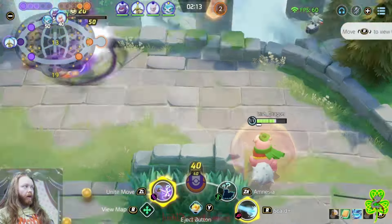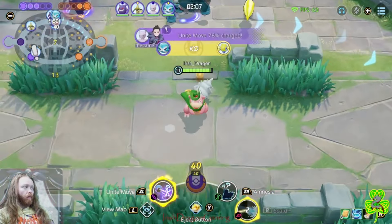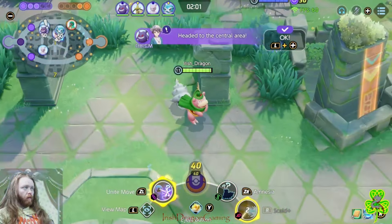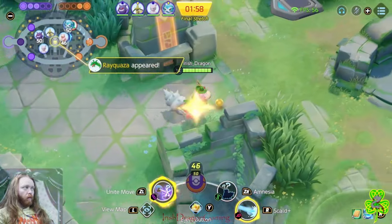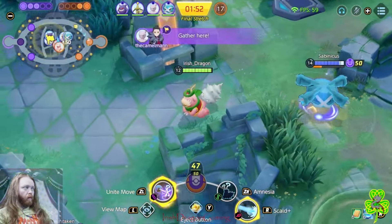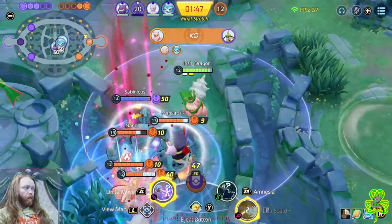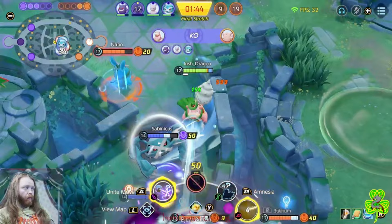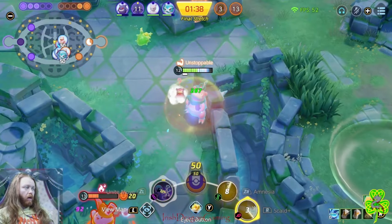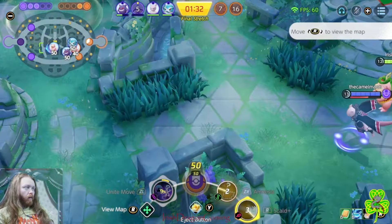I'm zoning Azumarill. Uniting Azu because it's my only choice. She's low but right behind you. Ignore jungle.